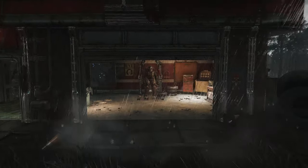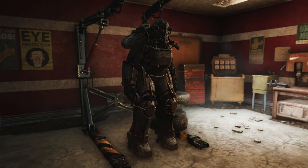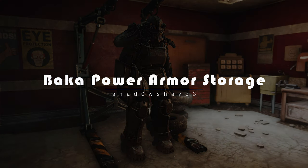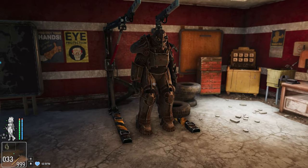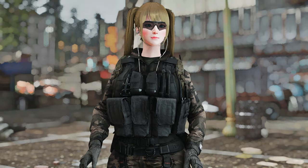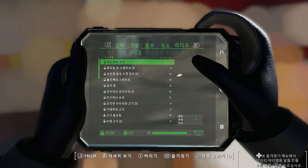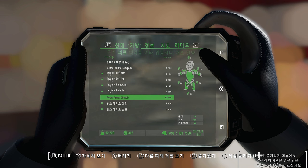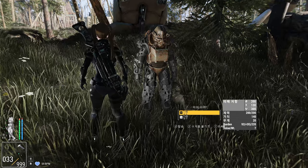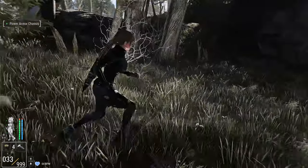Ever admired the feature in Fallout 76 that allows you to pick up and store power armor frames? Well, get ready to experience it in Fallout 4. With the Baca Power Armor Storage mod, you can now pick up unowned or player-owned power armor frames and carry them as armor items right in your inventory. Once picked up, these frames will automatically return to your inventory after 120 seconds, complete with reminders at 60 and 10 seconds. Even if you walk too far away from the frames, they'll still be automatically returned to your inventory.